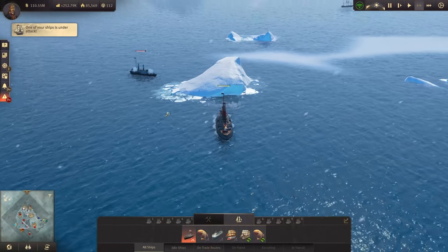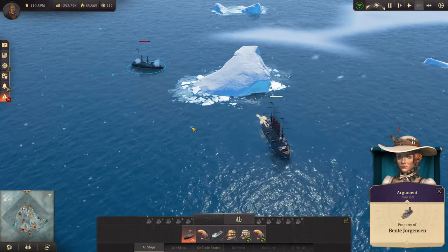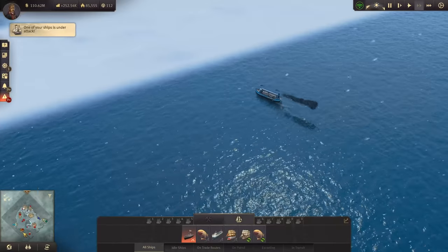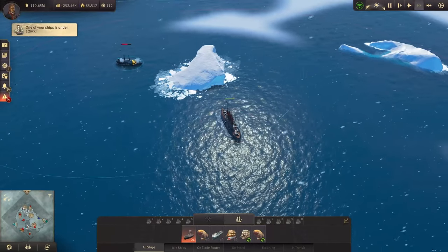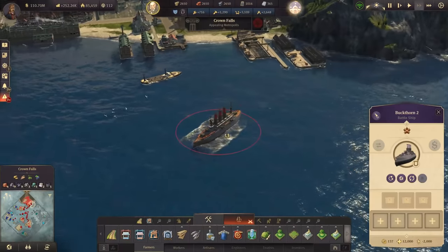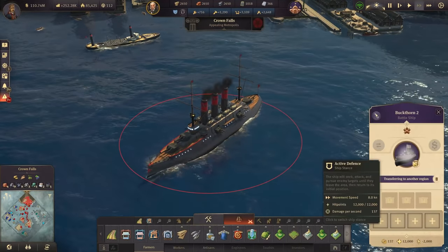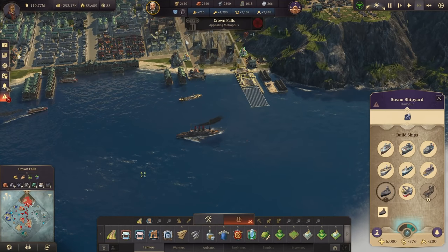Benta is trying to fight back with an ironclad — no chance really. Even this one is barely scratching us. Just as we add it, we've finished the next battleship. Let's send it to the arctic right away — very important to get these out. We can already commission the next one.